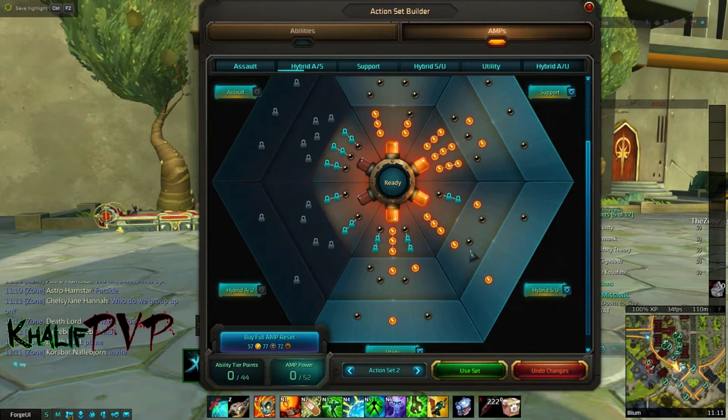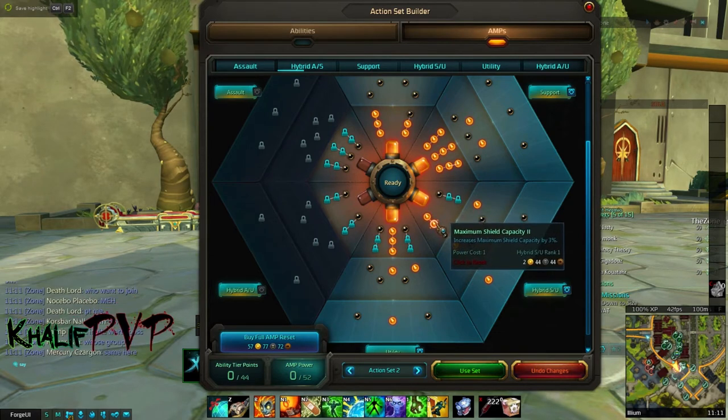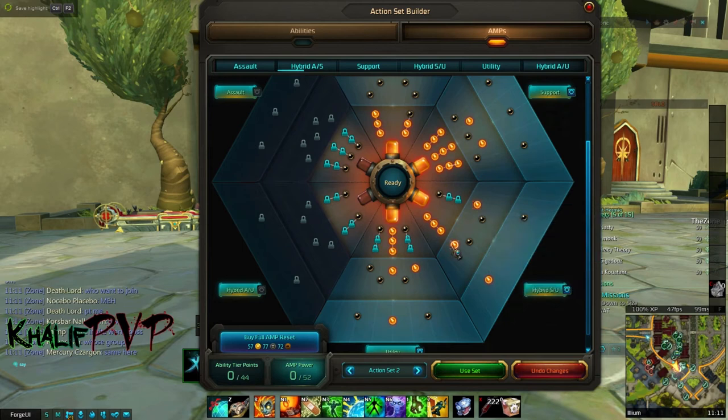From the hybrid support branch — I think this is the most important branch of your AMPs — you're going to pick up Maximum Shield Capacity, giving you that extra buffer from your shields, especially because we also pick up the 80% mitigation shield. Then we pick up Fury: when an absorb you applied to an ally is removed, you grant them an Empower that increases their assault and support power by 5%. We'll talk about this AMP in a bit.